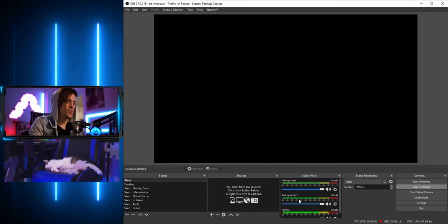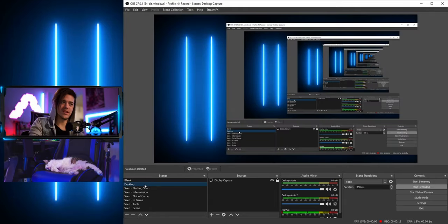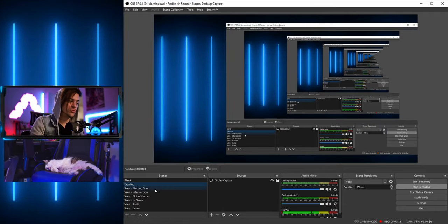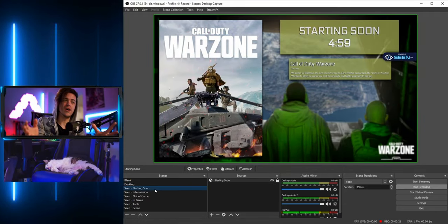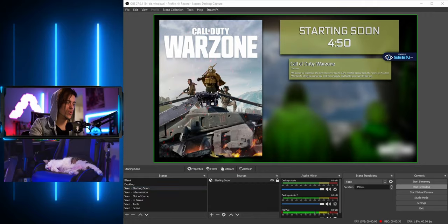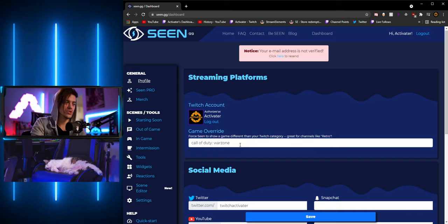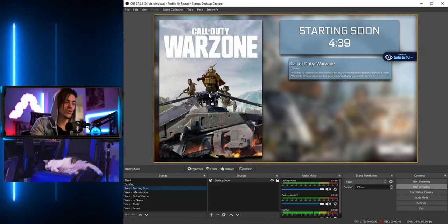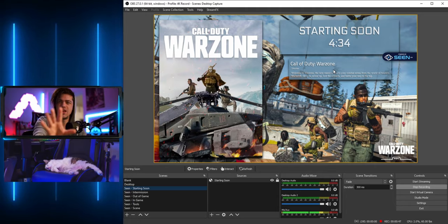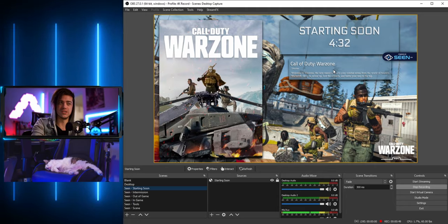Here's my OBS setup — a blank scene and a desktop scene. Let's jump into the 'Starting Soon' scene. When I go to this site it'll preload what I've already set up, and you can see this giant green outline plus the Warzone image. Earlier I set the game to Call of Duty Warzone — if I change it to 'Just Chatting' and update it, it would change over here and describe that category. I also set a little timer in there.